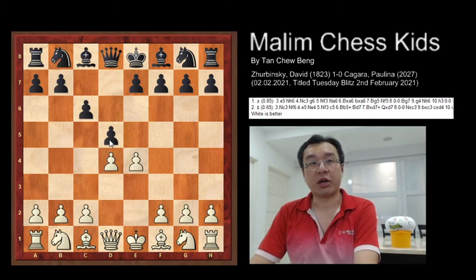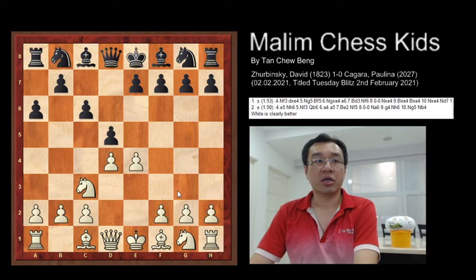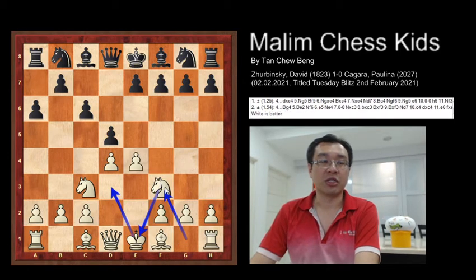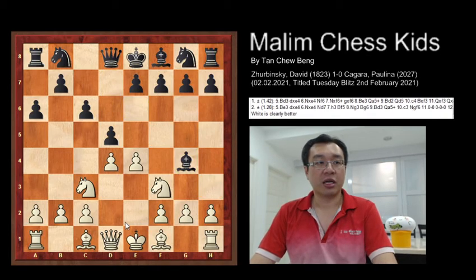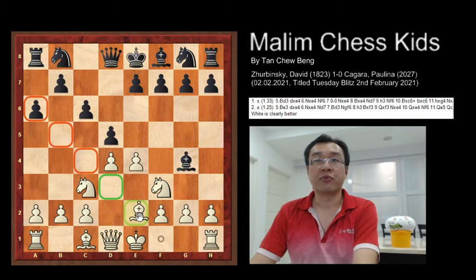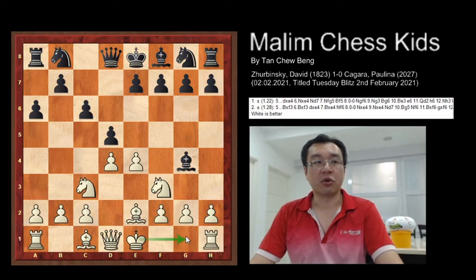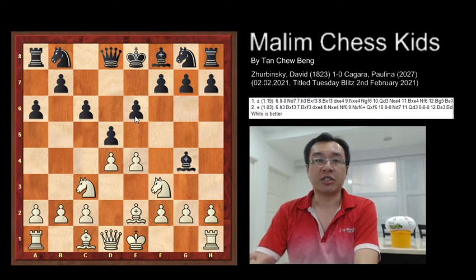Here you have the Caro-Kann variation, and the game continues with Nc3, a6, Nf3. This is the critical path for the knight — from g1 to f3, then to e1, and finally to d3. The game continues with Bg4, pinning the knight and attacking the queen. If the knight moves away, then Be2 to unpin and allow the king to go for short castling.